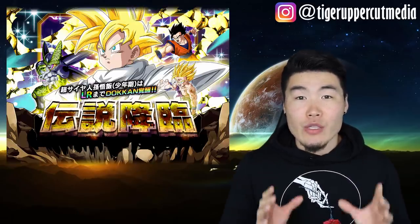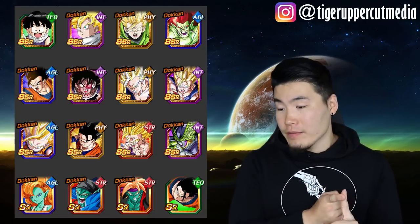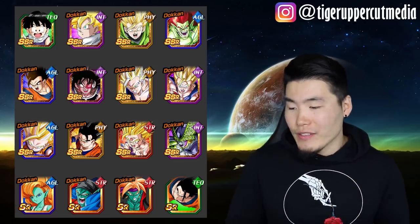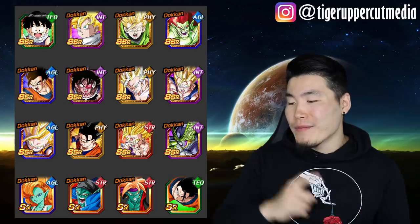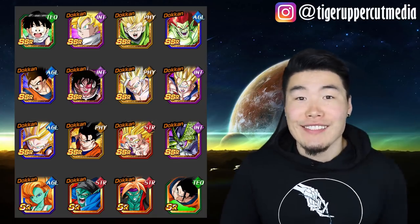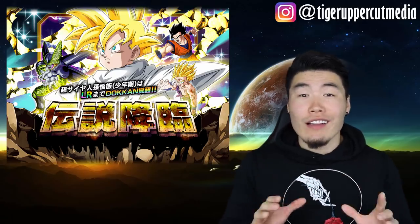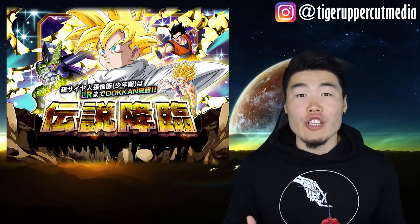Now let's take a look at the banner that was on JP — keep in mind there could be changes on the Global version, but nothing drastic. The banner featured LR Gohan, TEQ Kid Gohan on Icarus, PHY SSJ2 Saiyaman, AGL Bojack, AGL Ultimate Gohan, INT Turles, PHY Super Saiyan Gohan, INT Super Saiyan Gohan, AGL Super Saiyan 2 Kid Gohan, PHY Ultimate Gohan, STR Super Saiyan 2 Gohan Youth, INT Perfect Cell, and 4 SRs. Besides the LR Gohan, these featured units don't exactly do it for me, but that's to be expected. You're only here for the LR. All other non-Dokkan Fest exclusive LRs are also unfeatured on this banner as well.